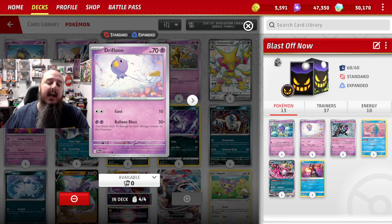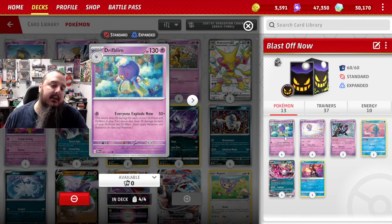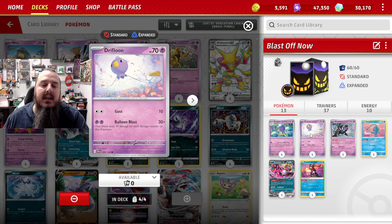That can get a little risky, but we like risky because of this other Drifblim. This Drifblim with the two-energy attack, Balloon Blast, does 30 damage for each damage counter on this Pokémon. It has 70 HP and can survive two attacks from a Drifblim in the active, meaning 60 damage total. That leaves it with 10 HP remaining — six damage counters — and six times three is 180. That's pretty good, and we can make it better.